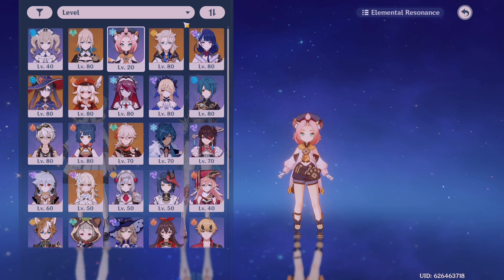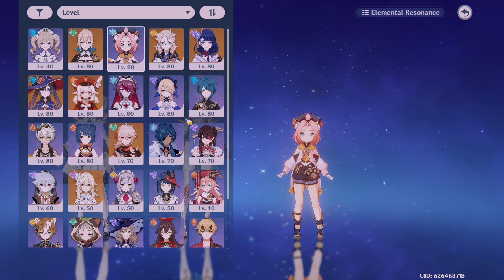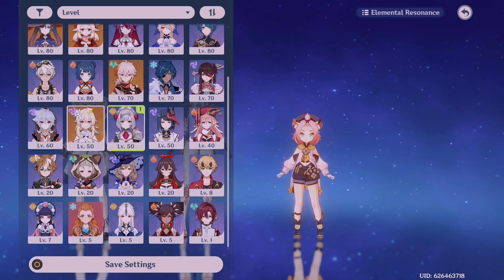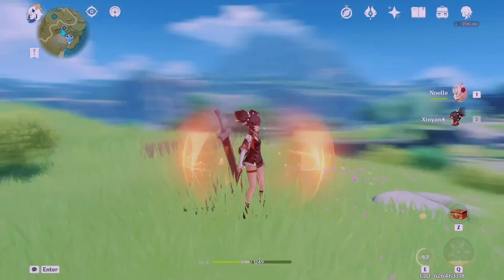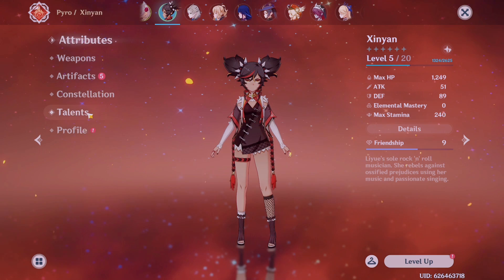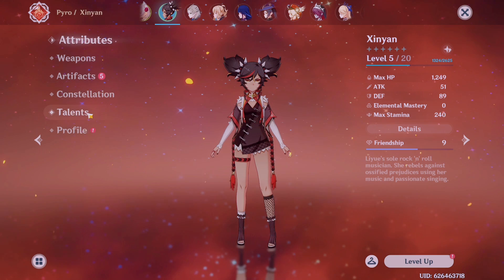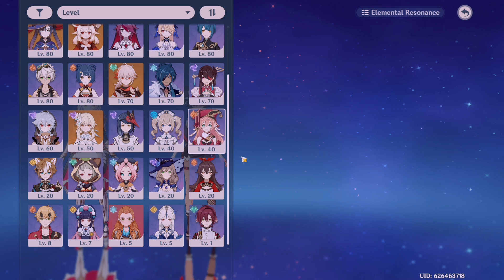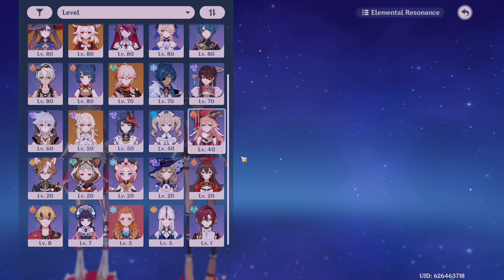If your only healer is Barbara and you don't want to build her, there is another option: having a shielder on your team. Common shielders include Noelle or Xinyan — these characters activate a shield with their E skill that protects you from enemy attacks. Depending on how well you build their shields, like stacking defense, they can block out enemy attacks. A shielder can be a good option if you don't have or don't like playing a healer.